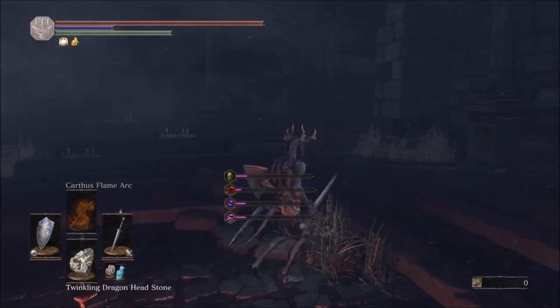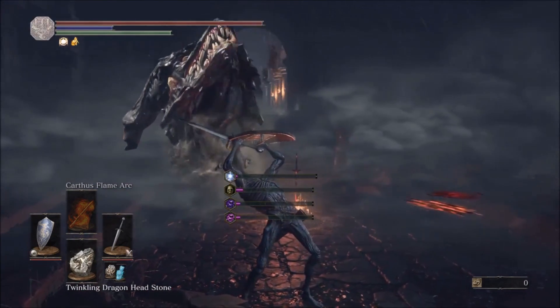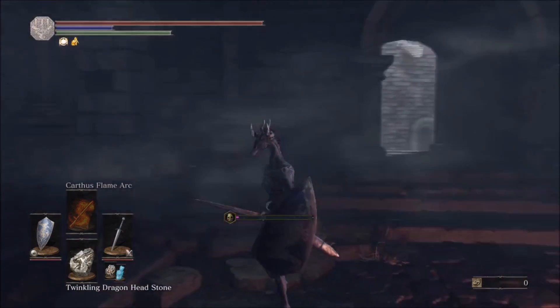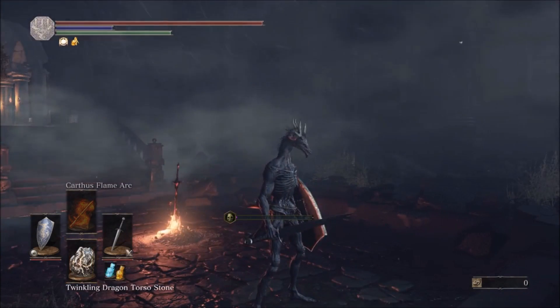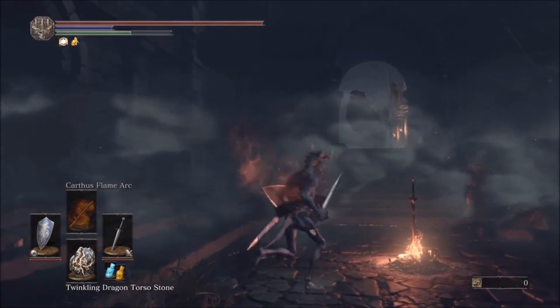I'm not entirely sure what the twinkling dragon head stones do, but let's see — looks like it just gives you the ability to breathe fire. And the twinkling dragon torso gives you the hands of the dragon.